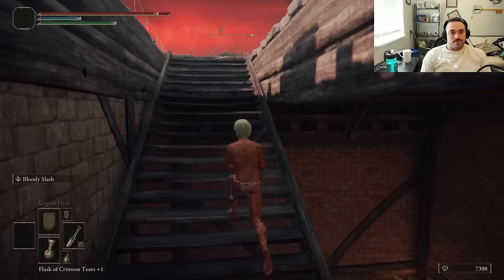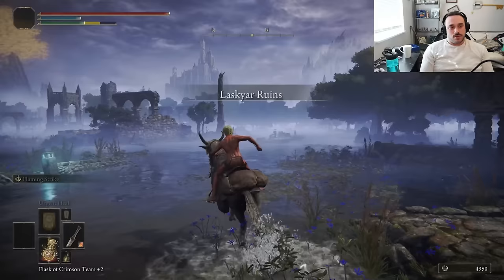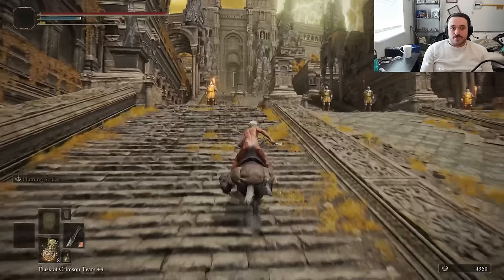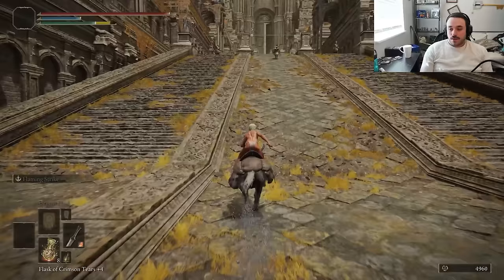That doesn't mean the build is good, though — it just means we have other problems. Time to run through Lernia with riveting and engaging press-circle-on-the-horse gameplay. Warpy-warp, we're in the Bellum Highway, then we're off to the Altus Highway after taking the Dectus exit. It's actually on the left side — you gotta be in the left two lanes. Oh, and since you're turning right, immediately be in the second-to-left lane. Get ready, because the lane ends in 200 feet after you make the exit.